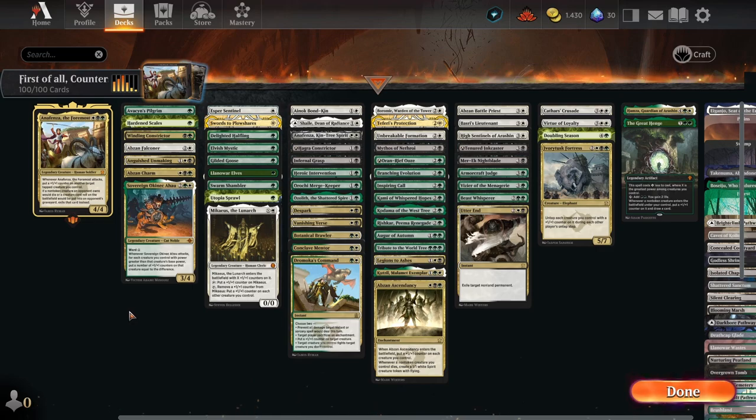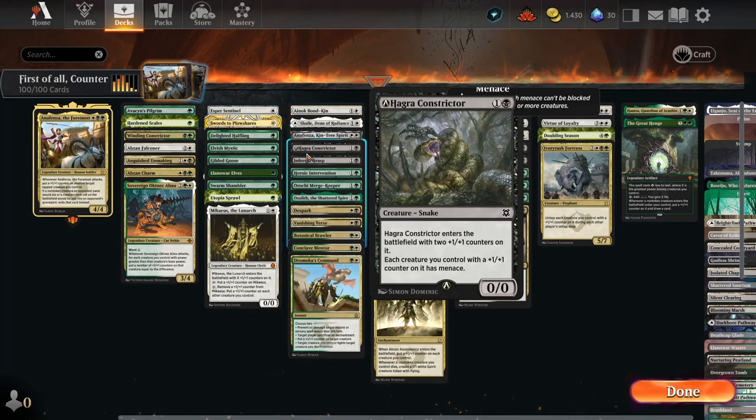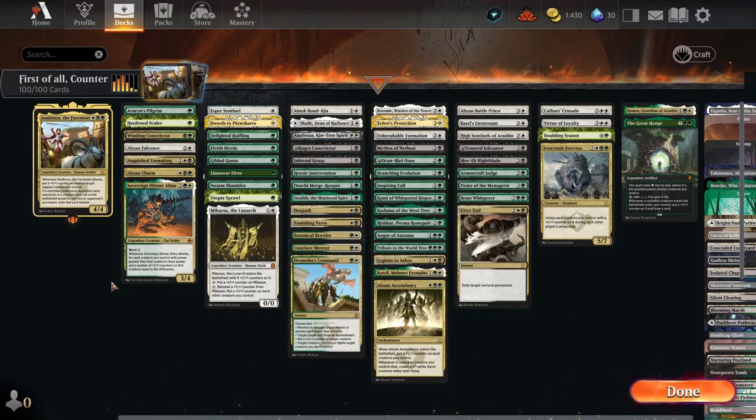We also got a lot of plus one plus one counter support in Tarkir — for example the Abzan Falconer. We have several creatures who care about creatures having plus one plus one counters and then give them flying, first strike, menace, or trample. These are your payoff cards. It's not enough to just have big creatures because they get removed or don't have inherent evasion, so you can't close out games. The Tarkir set has pushed this archetype to a new level because you now have more synergistic pieces that actually help you close out the game.